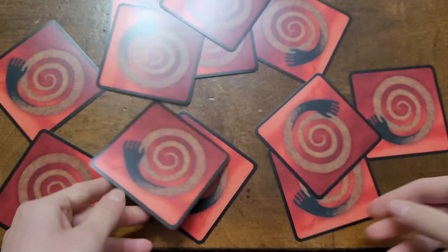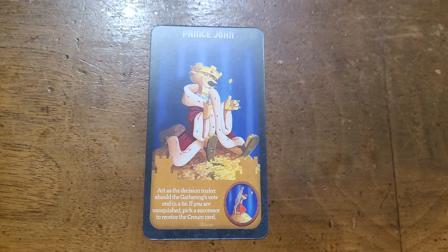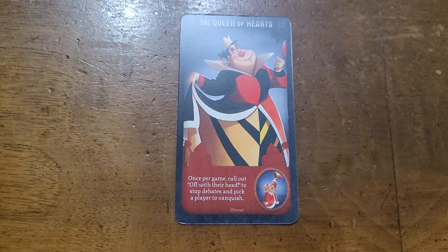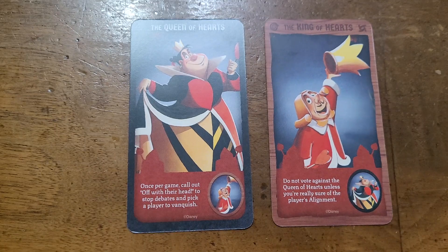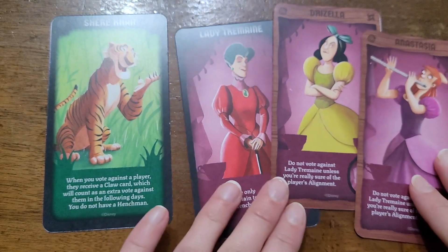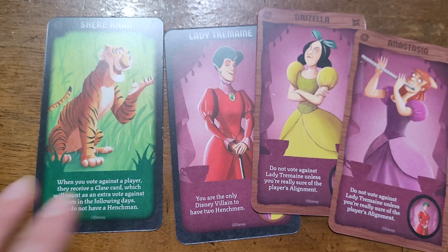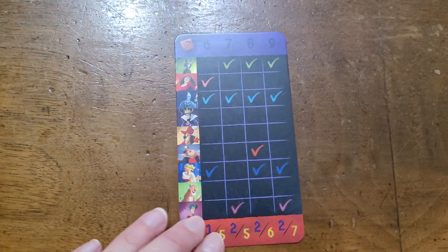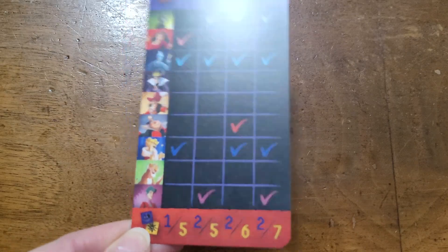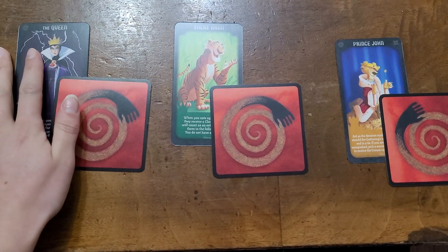All the players need to pick a character card, and this cannot be done at random, as each villain card in play should also have their associated henchmen card also in play. In the case of an odd-numbered group, the Shere Khan card, which doesn't have a henchman, or the Lady Tremaine and two evil stepsister cards can be used to ensure that this rule can be adhered to. The game does come with a player aid card which suggests which characters to use for any given number of players. The character cards are not hidden and are on display for all to see, meaning their special abilities are also visible to all players.